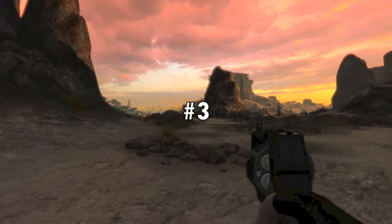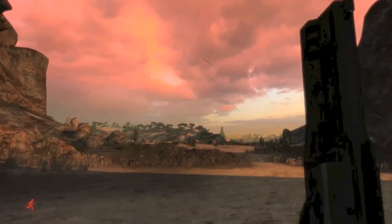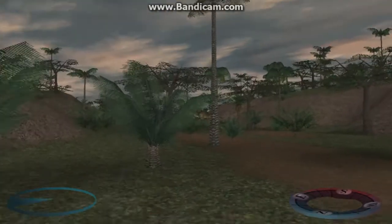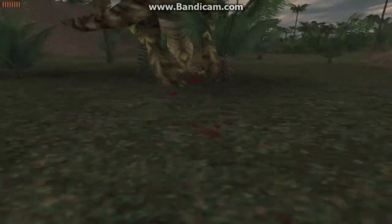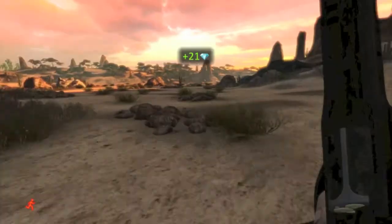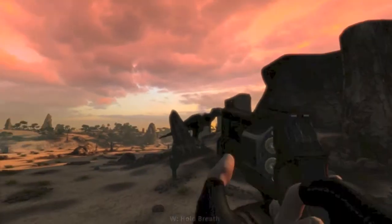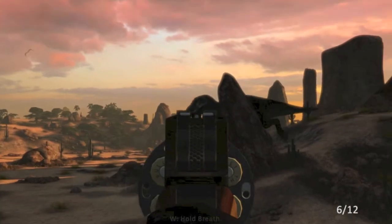Coming in at the number 3 spot, we have the Revolver from Carnivores HD and Reborn. When deciding this list, it came down to a close match between the C2 Pistol and the Revolver, because they're both very similar handguns. There's a lot of love for that pistol out there, but the Revolver ultimately won for one reason: mobility. With the pistol, like the other original Carnivores weapons, you were essentially locked in one place and doomed to a slow speed. With the Revolver, you can run and fire at the same time, or even just have the thing out while you sprint away from a charging Ceratosaurus. Plus, I just love that reload animation. And that's why the durable, powerful, and lightweight Revolver comes in at number 3.